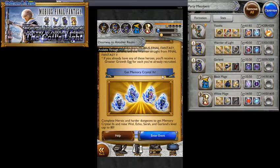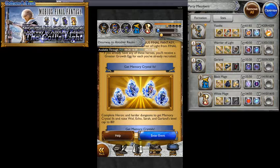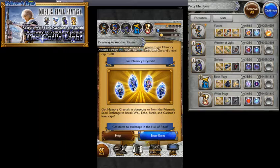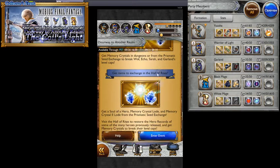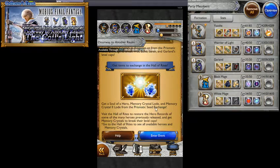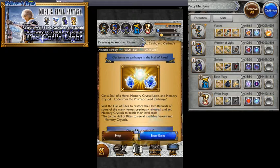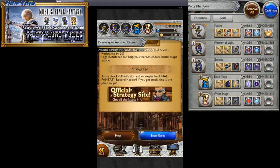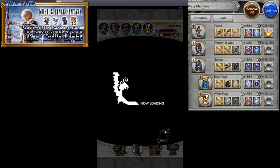Get Memory Crystal 2s — level cap up to level 80 for Garland as well. Memory crystals for Wall, Echo, Sarah and Garland. We also get Soul of the Hero, Memory Crystal Lode and Memory Crystal 2 Lode, a 4-star accessory called the Mystic Tablet that boosts resistance by 20.